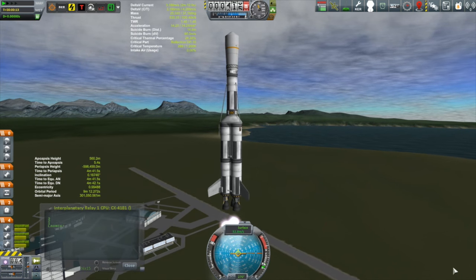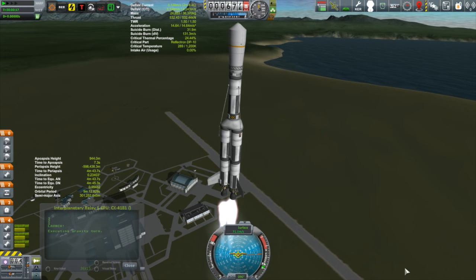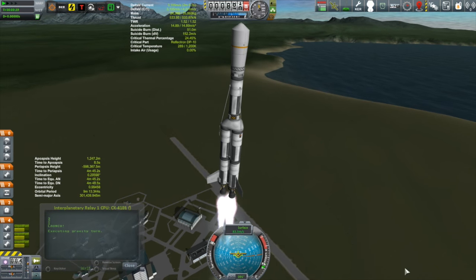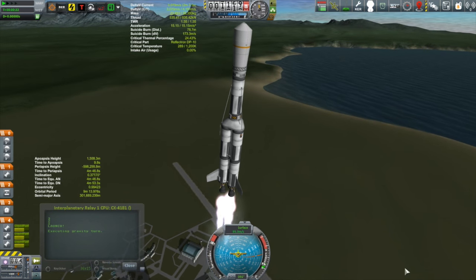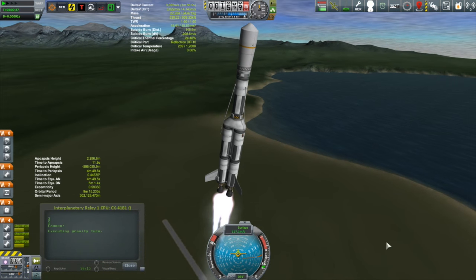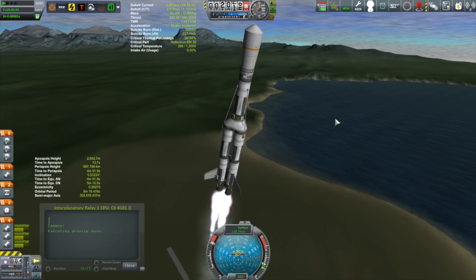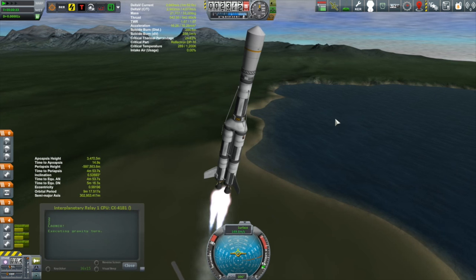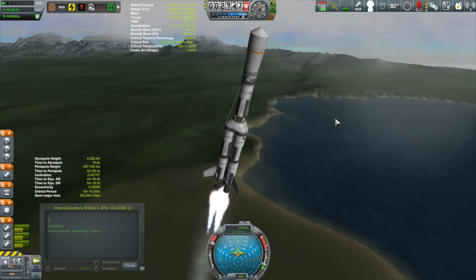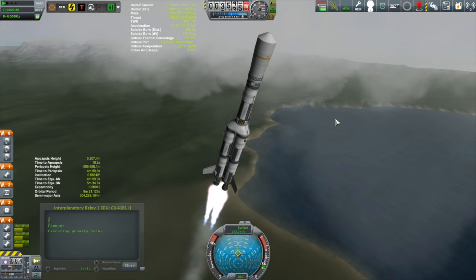I thought in the meantime I could get another mission out of the way. What you see here is Interplanetary Relay 1 coming off of the launch pad. I do have a bit of a different lifter — I used the tricoupler to make a lifter out of strapping a bunch of 1.25 meter engines together. This used to be a lifter I built all the time, but now the tricoupler is much later in the tech tree. I do like these single stage lifters for getting satellites into orbit.